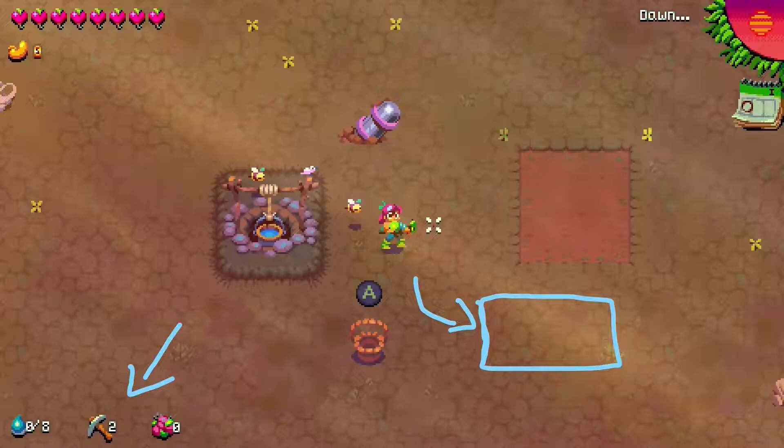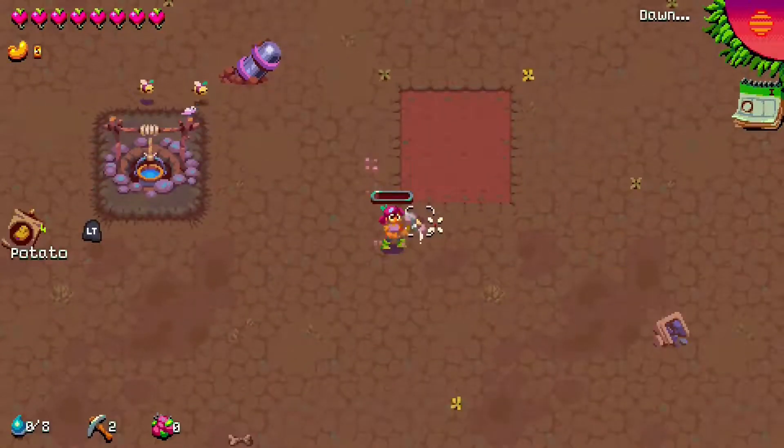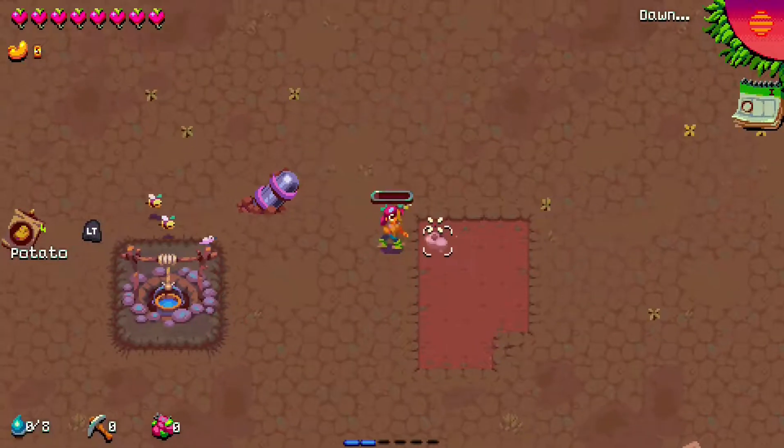The next tile we're going to talk about is dirt. It's the 4x4 area seen here. You can make more dirt using pickaxes to break Hardcrust — so when you break Hardcrust, you get dirt. Dirt is important, unlike Hardcrust, because dirt allows for the potential of crops. To begin to actually utilize dirt, you have to till it.